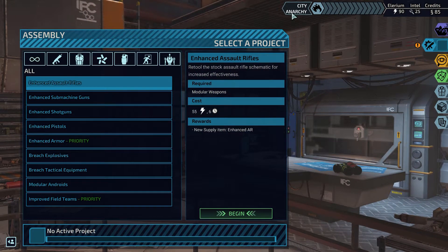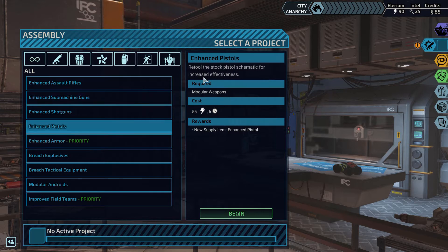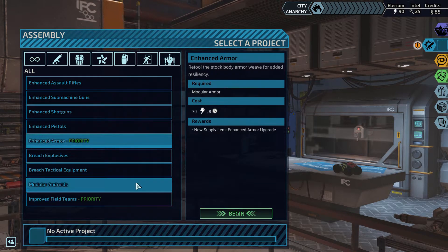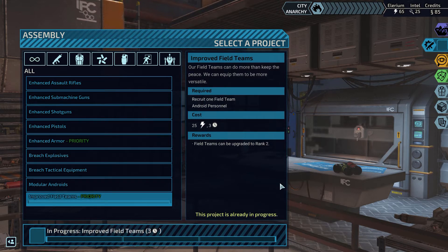We actually still got an assembly project that we still need to assign. Let's take a look here. I'm not sure what these enhanced variants do — it just says they are restocked for increased effectiveness. We can do the same thing for armor. Some of these things are a priority. I think this one is a good one to do, considering it will allow us to upgrade field teams to rank 2. It's also done really quickly — total duration is 3, so we can probably reduce that to 2.